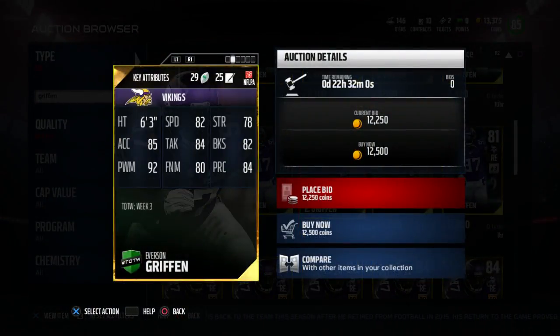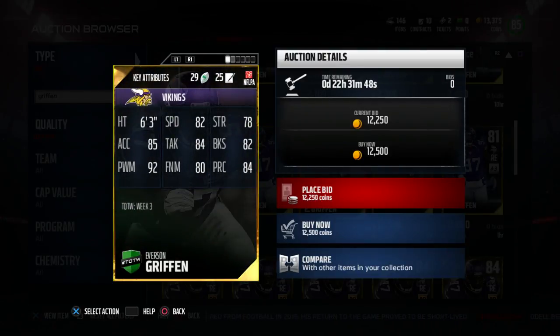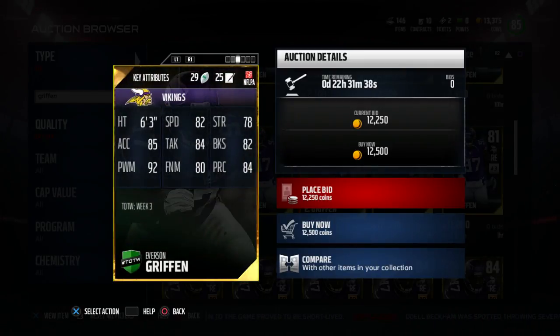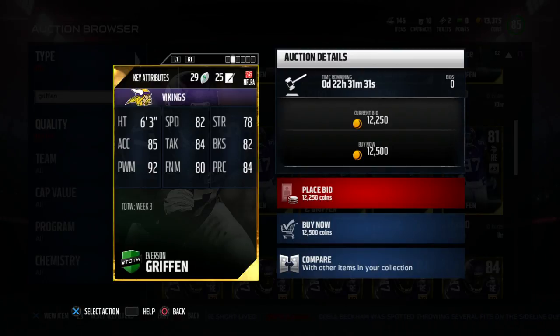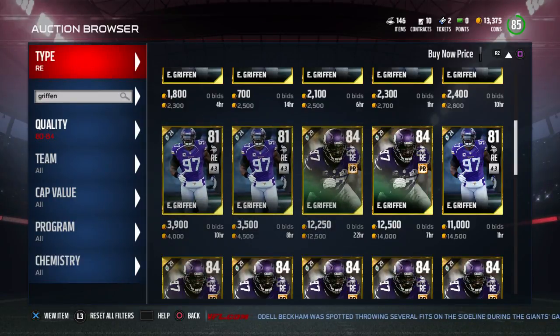The next card is Everson Griffin. He's got an 82 speed, 78 strength, 85 acceleration, 84 tackling, 82 block shed, 92 power move, and 80 finesse move. I don't know — the power move is cool, but I like my ends to have finesse move and my tackles to have power move, just to give it that balance I guess. But I mean, it looks like a cool card. Usually you don't see power move guys with a lot of block shed or speed, so it's cool.